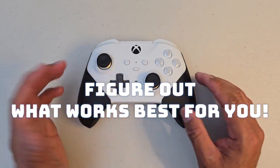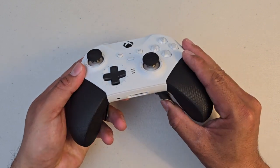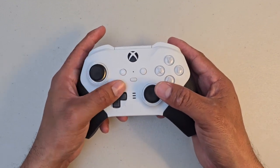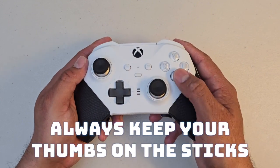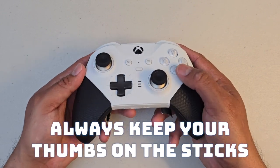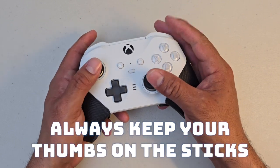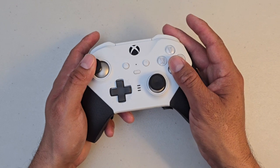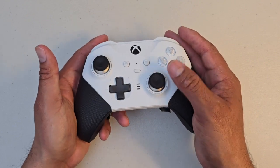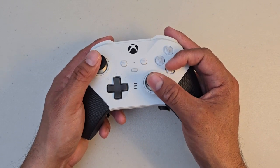I have pinging enemy locations mapped to my right paddle so I don't have to take my thumb off the movement stick. Similarly, if you're constantly pressing the jump button on the face buttons, you're lifting your thumb off the aiming stick. It can be better to move jump to a paddle so that when you're jumping, you can still be aiming at the enemy. If you take your thumb off the stick, your camera just returns to neutral, and if the enemy is moving you'll want precise aim while jumping.